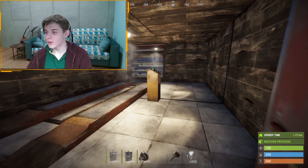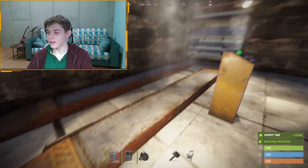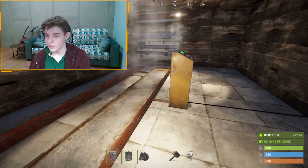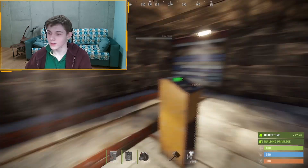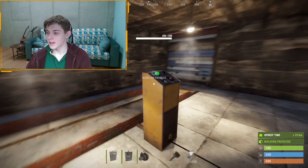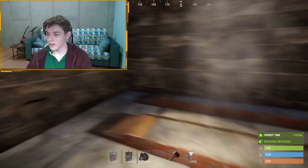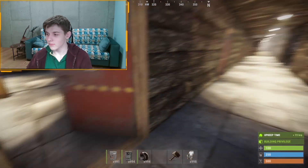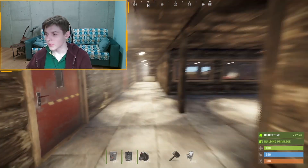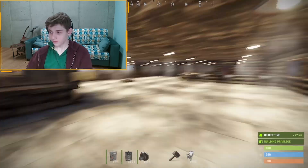An interesting thing is that if you have a car in Rust and you put it on a car lift, then it doesn't take damage — it doesn't decay over time. So that would be a useful feature. These are five garages for customers.